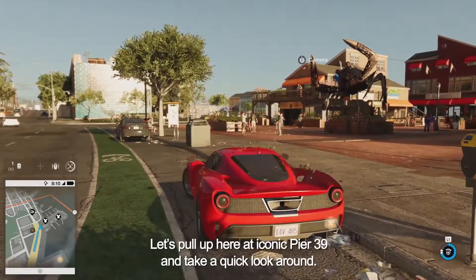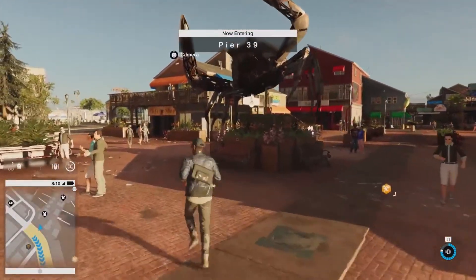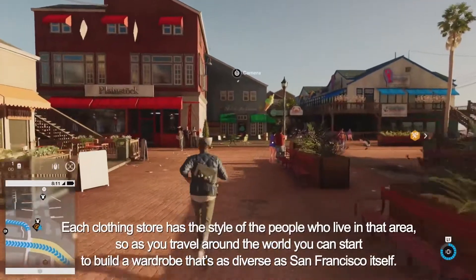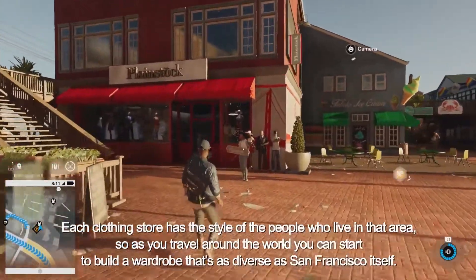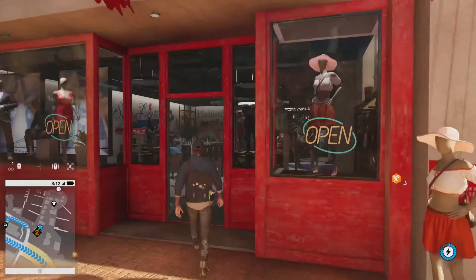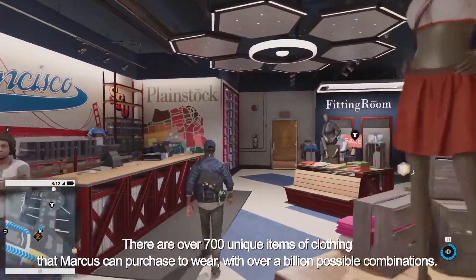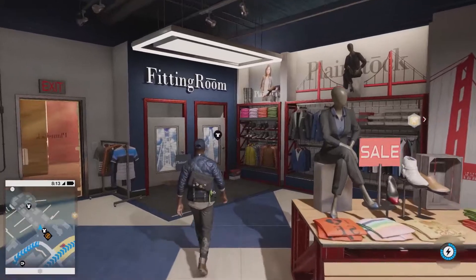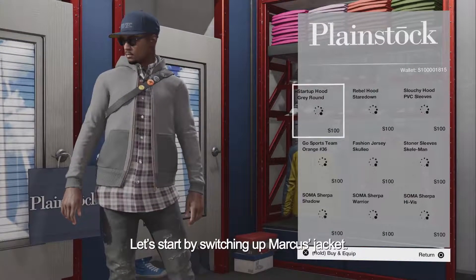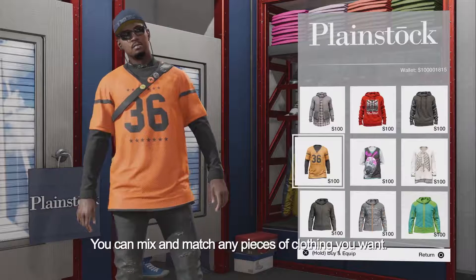Let's pull up here at iconic Pier 39 and take a quick look around. Up ahead is a clothing store, so let's go give Marcus a new look. Each clothing store has the style of the people who live in that area, so as you travel around the world you can start to build a wardrobe that's as diverse as San Francisco itself. Each item of clothing in the shop is handcrafted to fit Marcus's overall look.